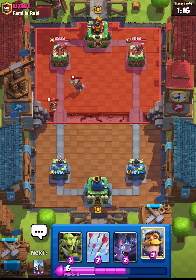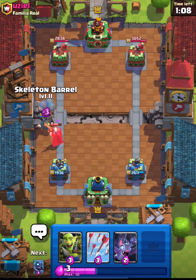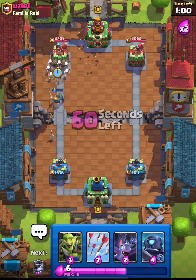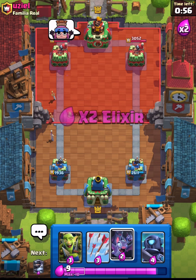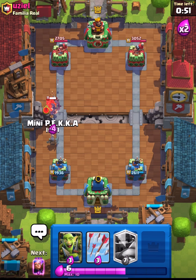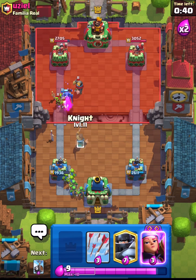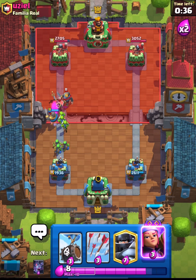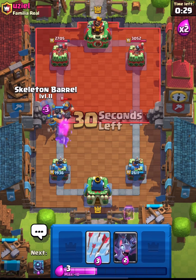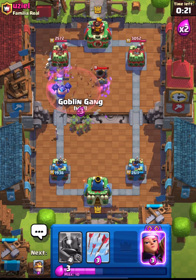Going for our Knight now. He's not going for the Little Prince ability as much as I'd expect — people are typically very trigger-happy with the Little Prince ability, but not this guy. This might be a bit of a difficult win for us, but I'm sure we can still pull something out of the bag. Going Goblin Gang in the back, Knight in front — that's going to clean that up very well. Going for my Mega Knight, keep the Knight up, then Skeleton Barrel and bats in the center.